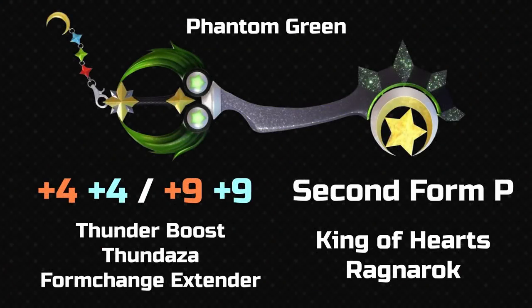Then here we have the counterpart to Midnight Blue, and that's Phantom Green — obviously this is the Xbox version of Starseeker. I think it isn't quite as consistent as Midnight Blue, but I still really like it because I love the colour of green they've used. I like the silver blade and then the green sparkles at the end. I'm not sure it consistently flows as well as a design as the PlayStation equivalent.